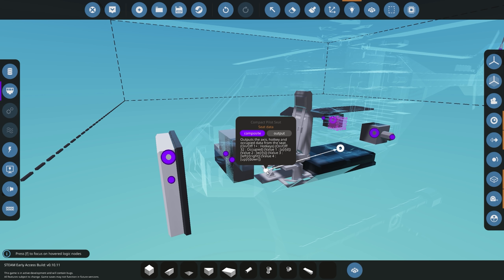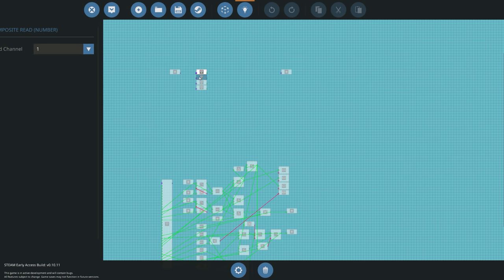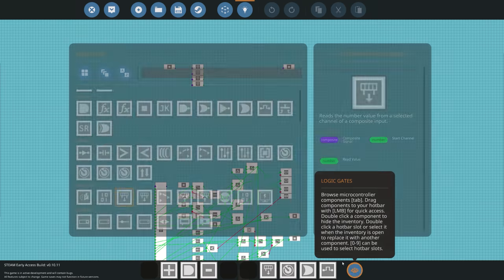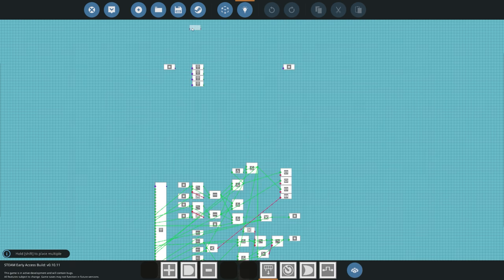A and D (roll) is channel one, W and S (pitch) is channel two, up and down collective is channel four, and left and right yaw is channel three. We're going to be using those numbers. Going back into our microprocessor: channel one is roll, channel two is pitch, channel three is yaw, and channel four is collective. Along with that we also want channels one through six and channel 32 — those are on/off signals, so we'll need seven boolean reads for those.